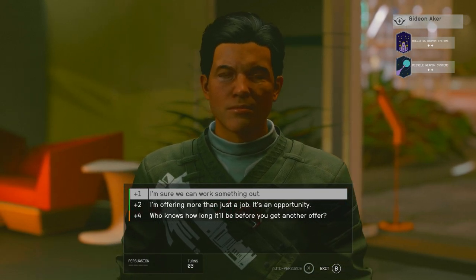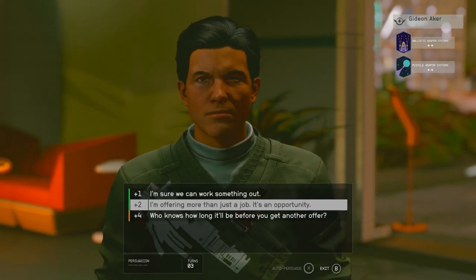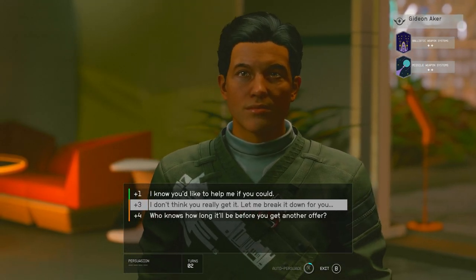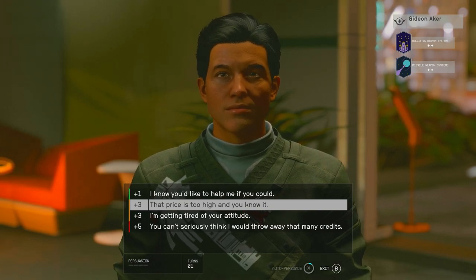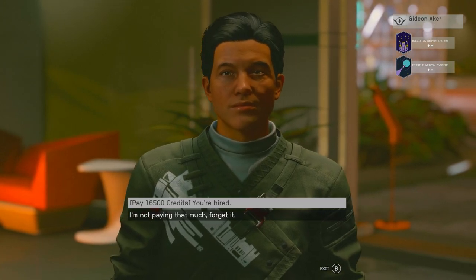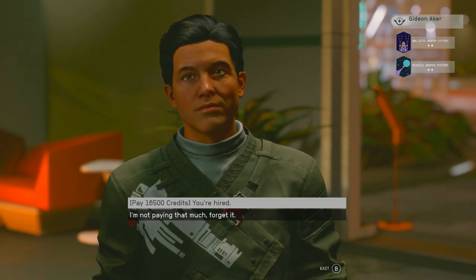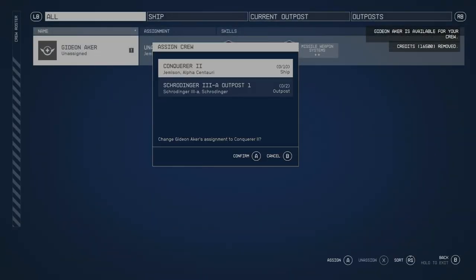He's showing aggression because he doesn't like what I said. I go straight down the middle and pick 'I'm offering more than just a job, it's an opportunity.' Then 'best crew doesn't come cheap.' Then 'you don't really get it, let me break it down for you.' Finally I say 'that price is too high and you know it — if you don't like it, find someone else.' He replies 'I can't afford to cut you a deal, I'm sorry.' So I failed that persuasion. I'll go ahead and hire him anyway — I can reload my save if needed.